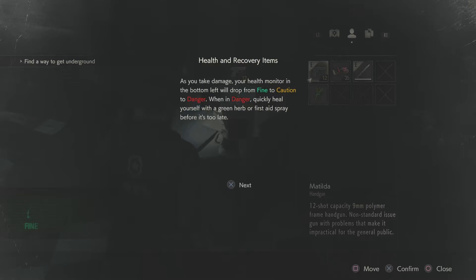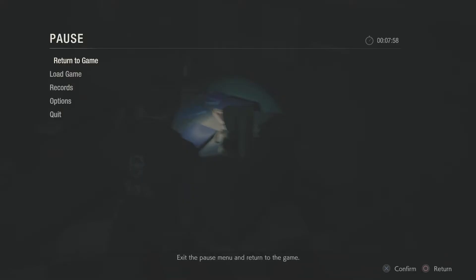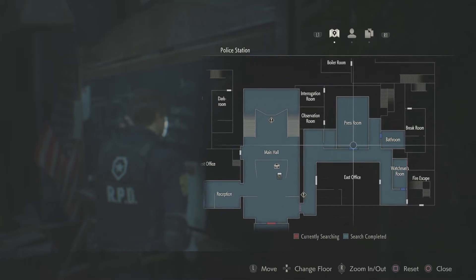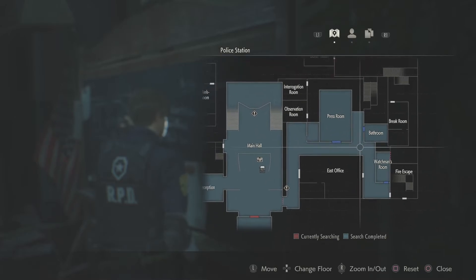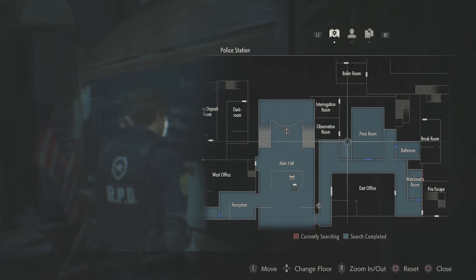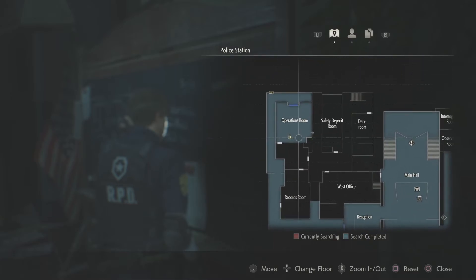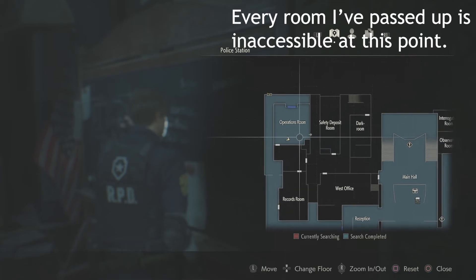I've got to make sure those aren't counting towards my time. Let me collect the police station first floor map. This gives us an idea of where we've been — through here, into the press room, into the bathroom, into the watchman's room, back all this way. This room opened so we got the boards and bullets, came back here. Then we went into the reception, around the corner, into the operations room. This door is locked with a chain — we can only exit through this room here or through this area here.